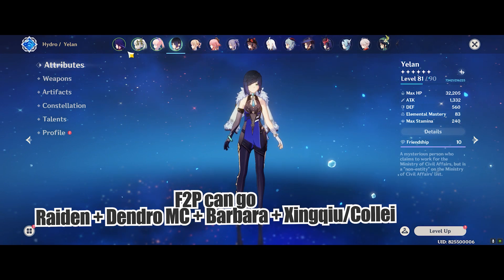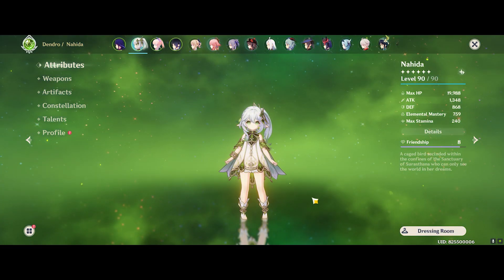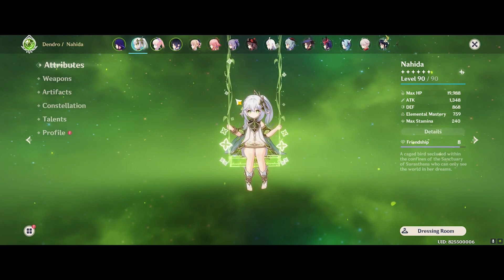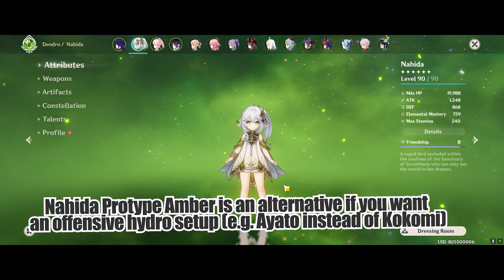Generally I like to fill in this slot to give myself a little bit more damage from Yelan's off-field support, as well as healing from Kokomi, given that currently we don't have any Dendro healer. But once we do have Dendro healers come out in the future, this variation could change quite significantly. You can run Nahida if you wanted to, or you could also run Dendro MC or Collei.